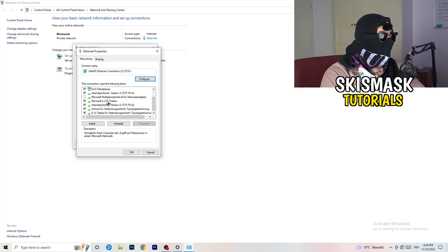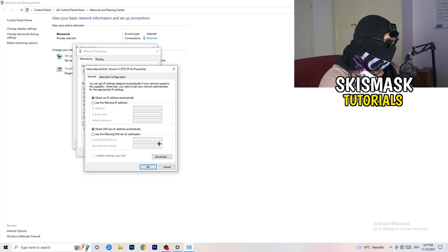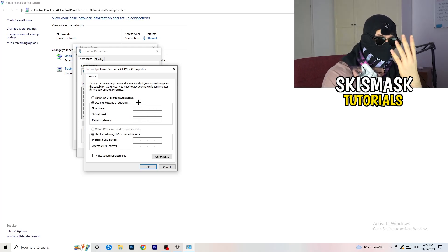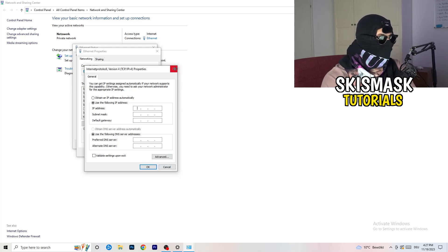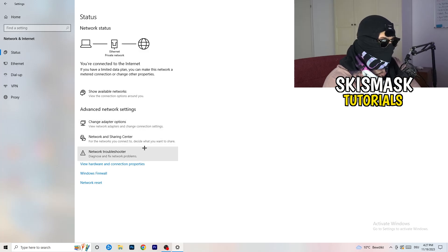From the connection properties — make sure you have Administrator mode on — scroll down to 'Internet Protocol Version 4' and open it. Select 'Use the following IP address' and type in 8.8.8.8. Then enable 'Use the following DNS server addresses' and type in your DNS server address — you'll need to Google your specific DNS server address. Afterwards click 'Apply' and 'OK.'